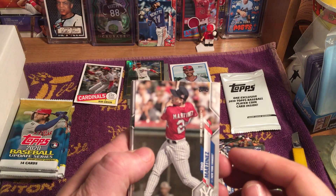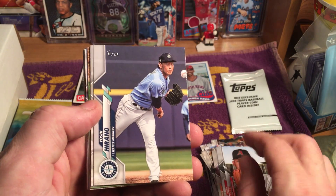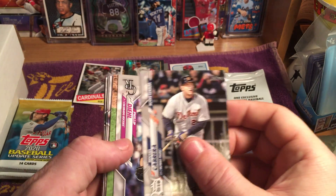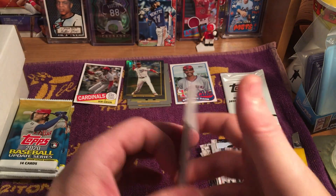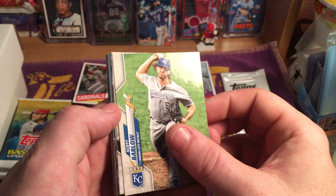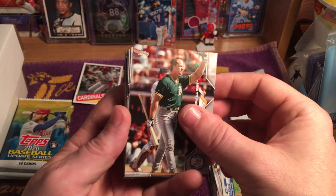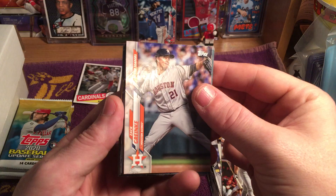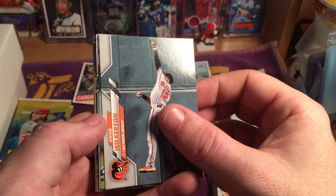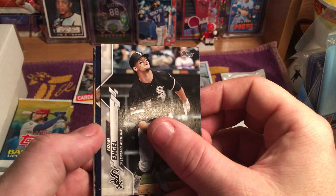Next pack: Tino Martinez home run derby, Junior Guerra, Yoshi Hirano, another Miguel Cabrera active leaders, Phillip Diehl, Scott Barlow, Big Mac — Mark McGwire — home run derby, Zach Greinke active leaders, Steve Wilkerson, Chase Anderson, Adam Engel.